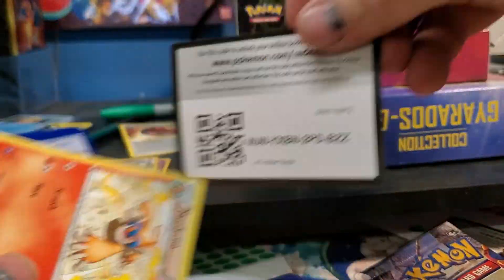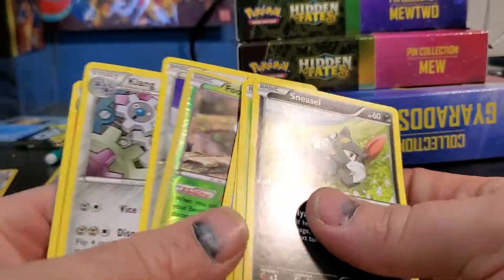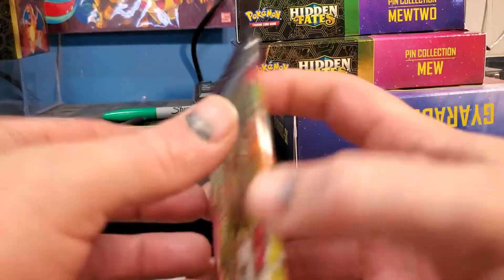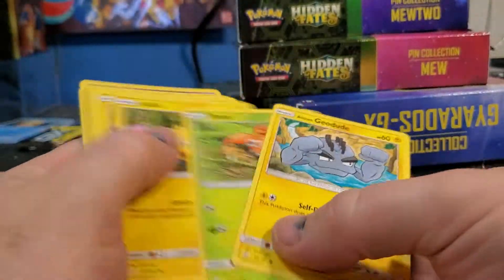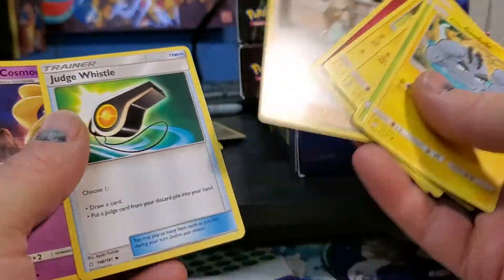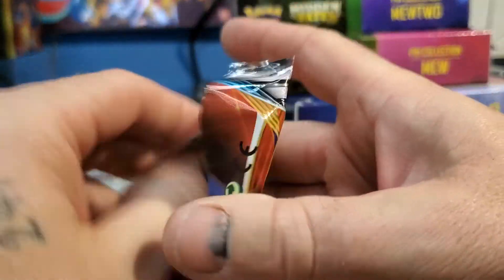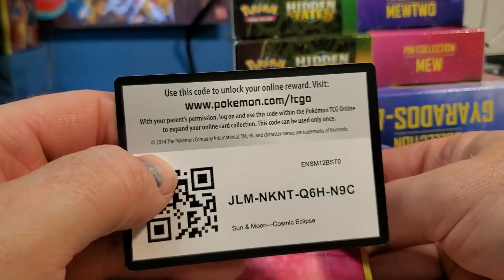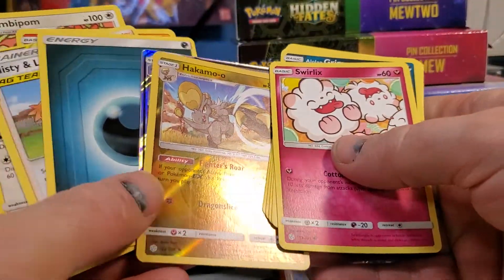Let's see what the Steam Siege pack can get - Fungi, Cobalion, Ninja Boy - nope, all right. Team Up code, Alolan, and Absol. Jasmine, Judge, Whistle. Cosmic Eclipse - I got Misty, Lorelei, and Silvally GX. Nice.